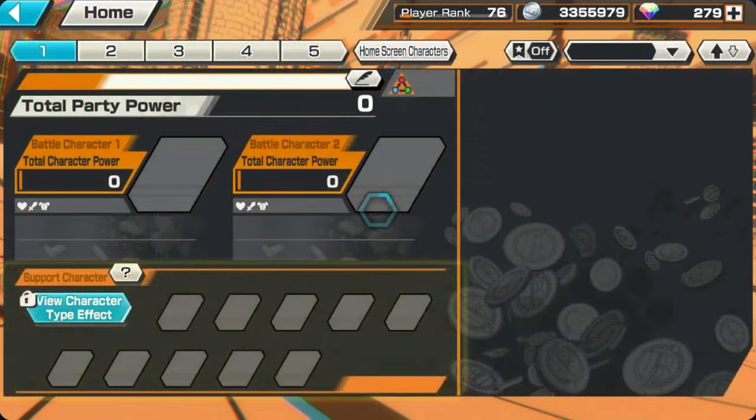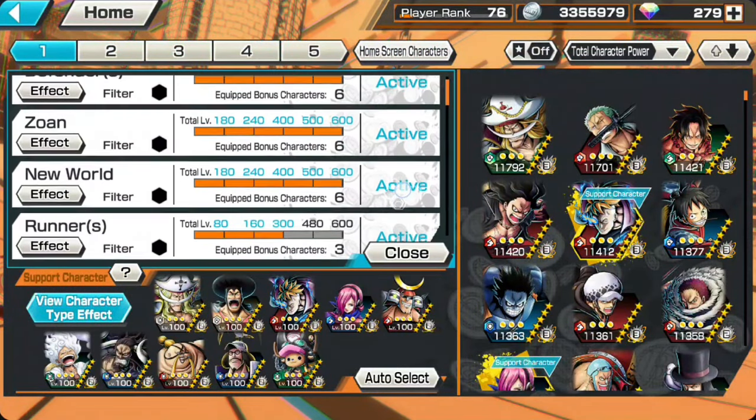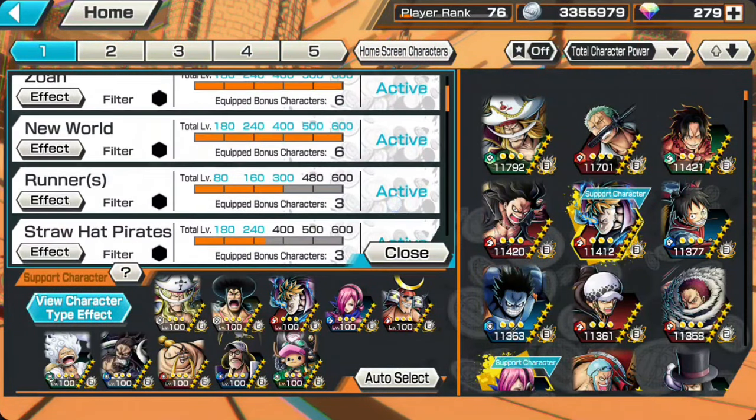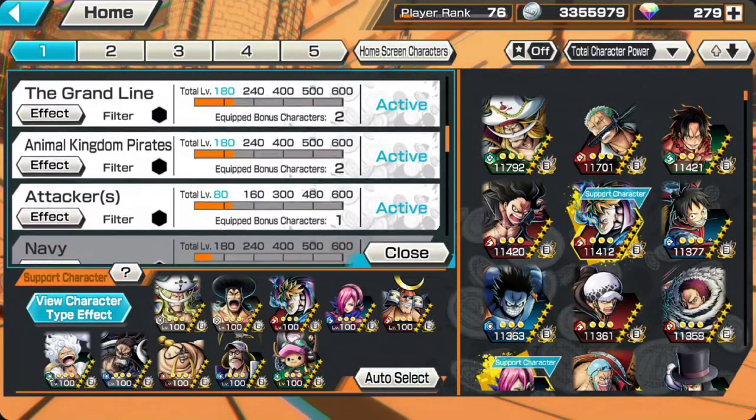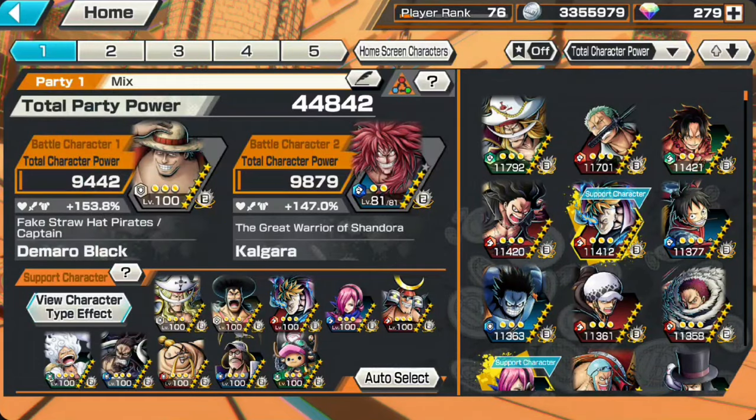The support tag I'll be using for Demaro Black is Defender, Zou, New World. The extra tags are Runner, Straw Hats, Whitebeard Pirates, Captain, The Grand Line, Animal Kingdom Pirates, and Attackers — with 153 support percentage.